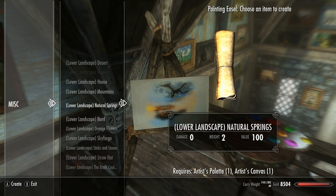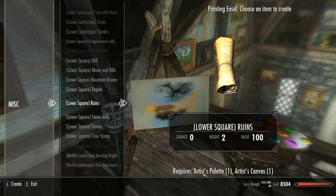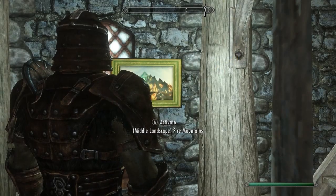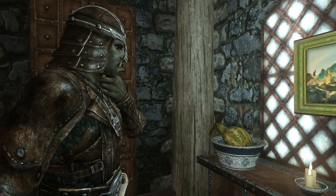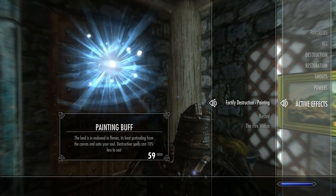Place the easel on the floor like you would with Placeable Statics, then use it like you'd use any other crafting station. Make sure you have the guidebooks, because without them you won't be able to craft any of the paintings. You can either buy all of the items you need from Ghidor, or use the artist crafting table inside Ghidor's house to craft them. Once you've crafted a painting, you can use the sturdy painting power to receive a balanced buff — each painting offers a different buff along with an explanation of why you received that buff for that particular painting.